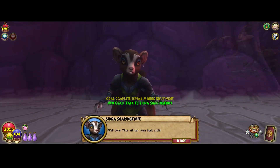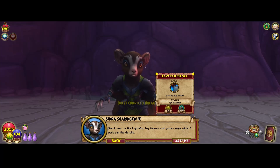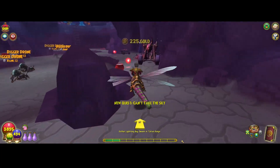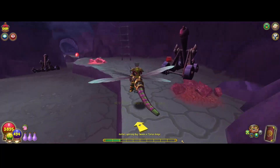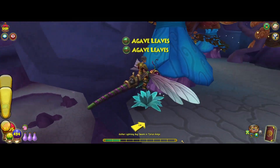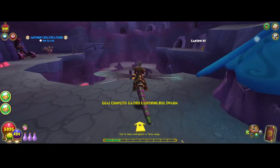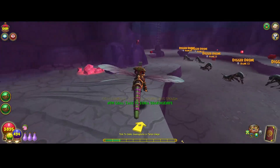Well done — that will set them back a bit. I have a wicked little plan, but we will need a few handfuls of lightning bugs to pull it off. Sneak over to the lightning bug houses and gather some while I work out the details. Lightning bug houses — okay, sounds like a plan. These are cool — agave leaves. Okay, now that we've got the lightning bugs, let's go back over and tell Sidra.